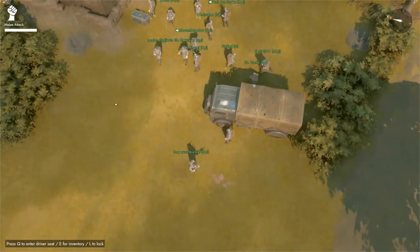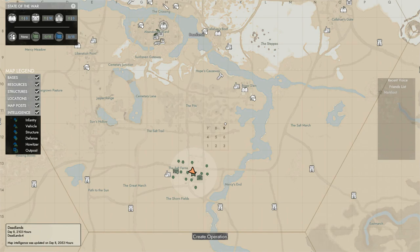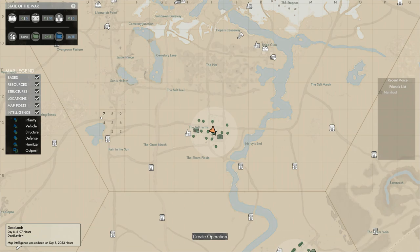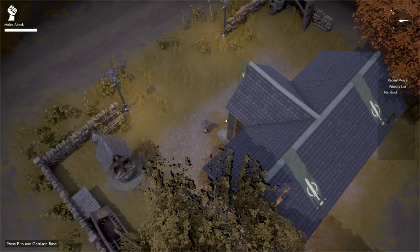Starting with the world map. Now when you press spacebar while you're in the map screen, the map should center itself on your position automatically. The world map is also automatically centered on you every time you open it.